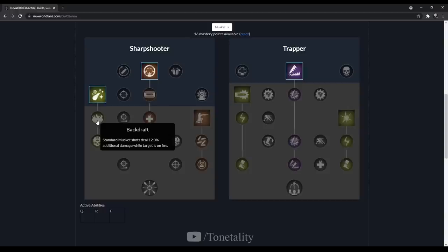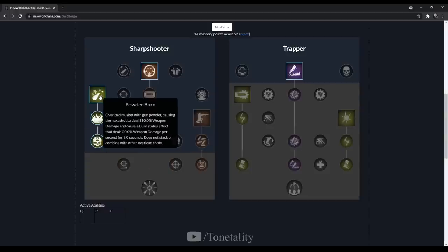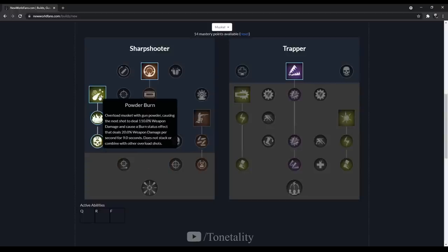The next talent we'll pick up is Backdraft — standard musket shots deal 12 additional damage to a target that is on fire. After that we're going for Chronic Trauma: if Powder Burn is a headshot, extend the burn duration to 13 seconds. This talent is amazing — you always want to be trying to get a headshot with Powder Burn.